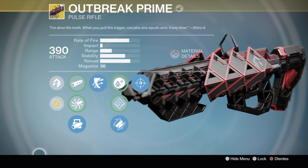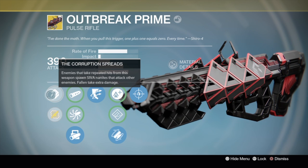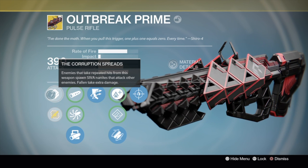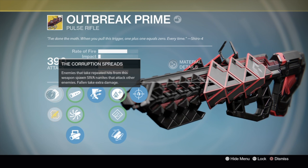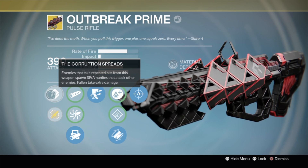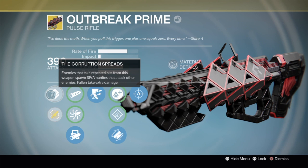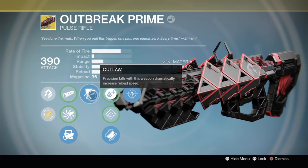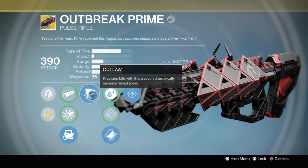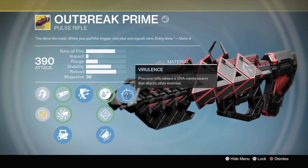First, I'm just going to go over all the perks really quick so we're on the same page. The Corruption Spreads is a perk that means that enemies that take repeated hits from this weapon spawn SIVA Nanites that attack other enemies. Fallen take extra damage. Keep note of that last part — we're going to come right back to that. Then the next perk is Outlaw, and that just means that Precision Kills dramatically increase the reload speed.